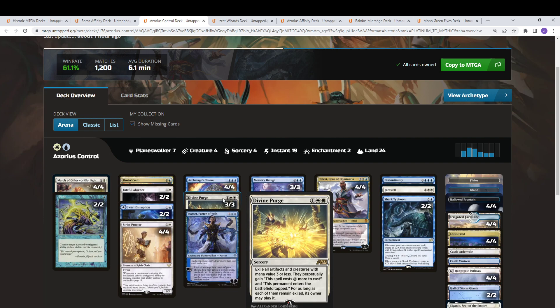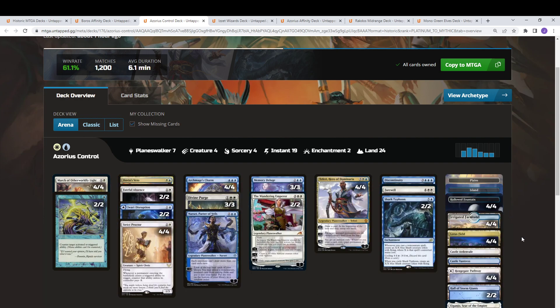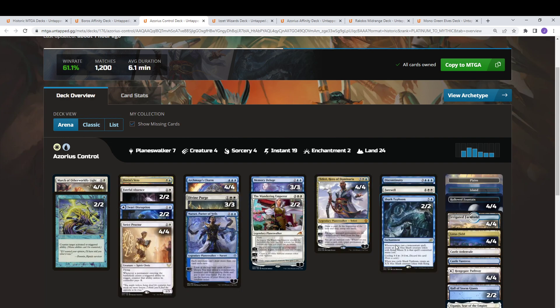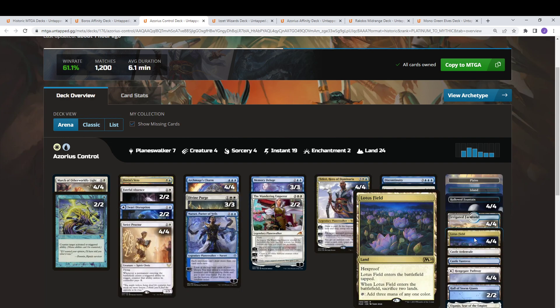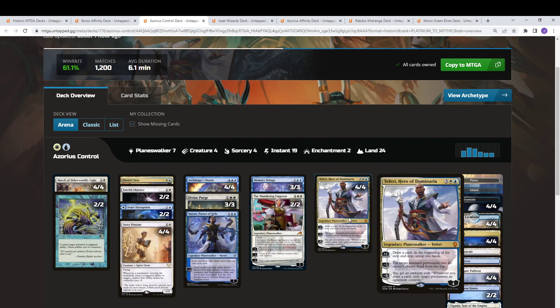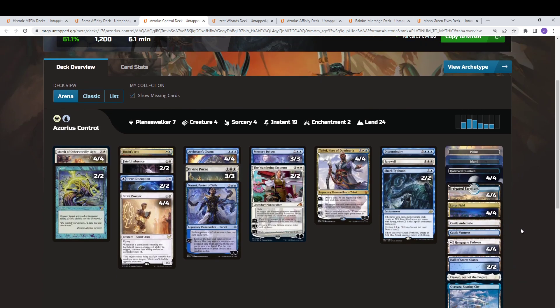This version runs the Stifle / Strict Proctor / Lotus Field combo. If you have a Strict Proctor or can hold up Stifle to counter the ability, you get Lotus Field without having to sacrifice lands. The deck has a bunch of counterspells and removal spells. Your main win conditions are the Wandering Emperor, Teferi Ultimate, Shark Typhoons, or the Castle lines.